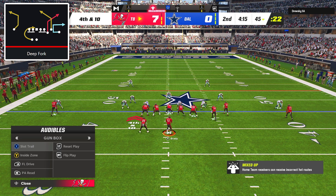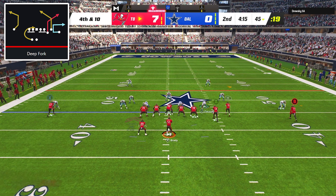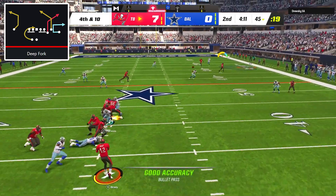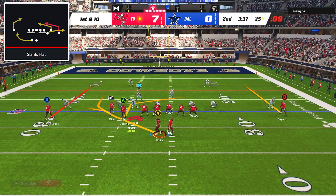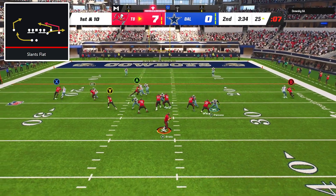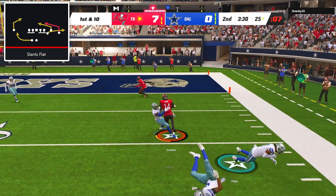After struggling to get guys open for a couple of plays, on fourth and 10 I once again dialed up our flood concept out of deep fork and this time Chris Godwin was wide open for a huge 30-yard gain. Next it was time for slants flat with my favorite flat, slant, and wheel route combo, and Chris Godwin got a ton of separation on the slant to get us down to the seven-yard line.